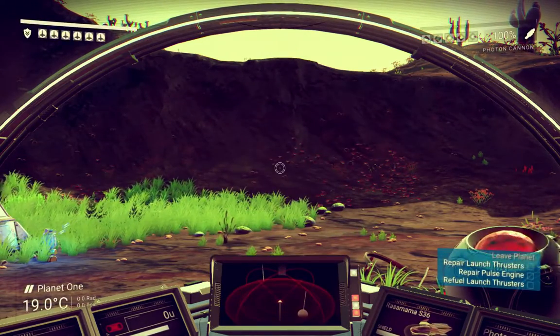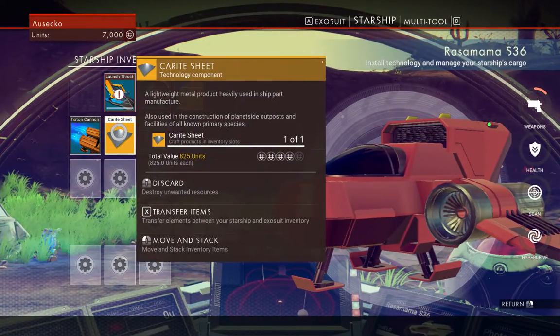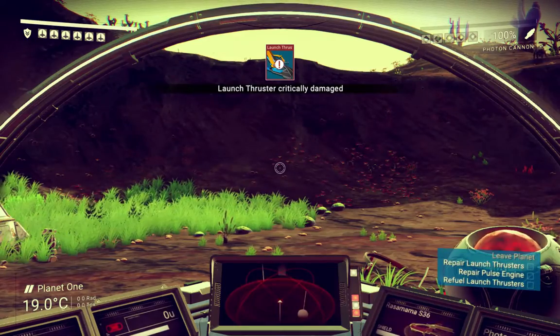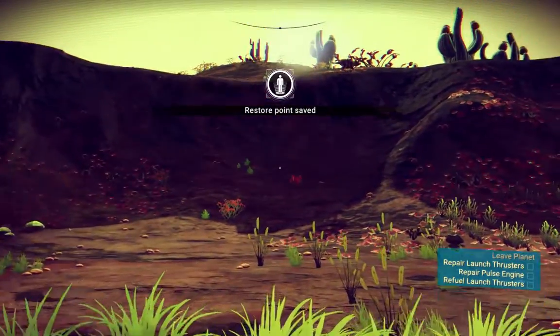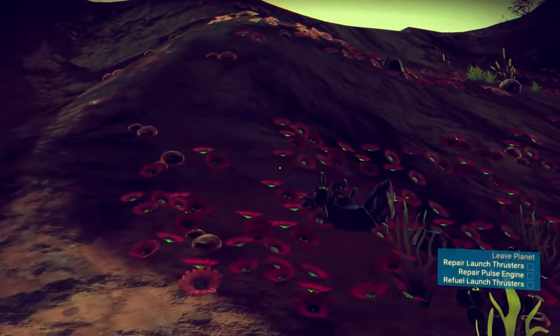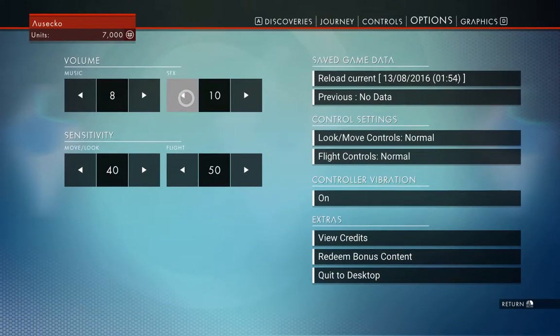Carrot sheet — whatever. Tab to open inventory. We have one carrot sheet, and you're saying we need four. Launch thruster critically damaged. Repair launch thrusters, repair pulse engine, refuel launch thrusters. The sound started off on something huge — I keep turning it down but it's still way too loud.